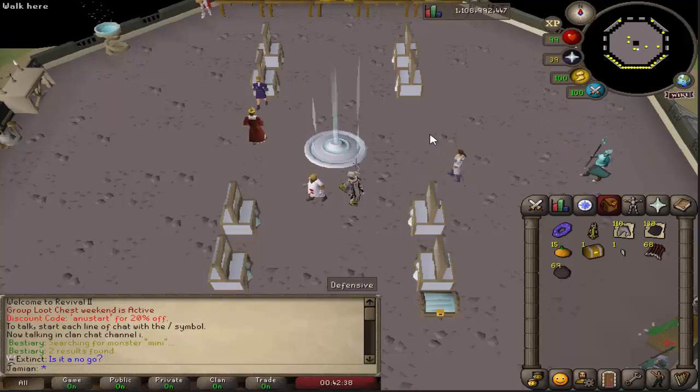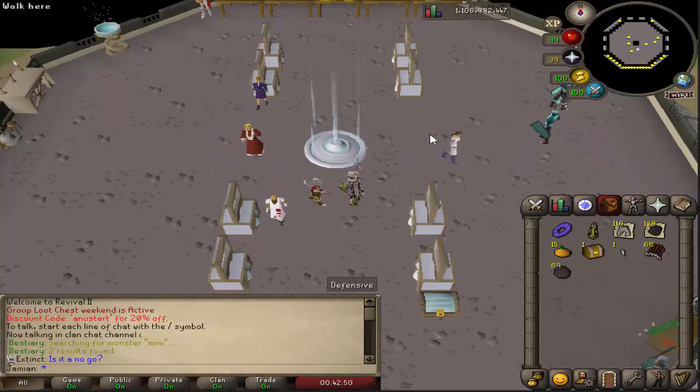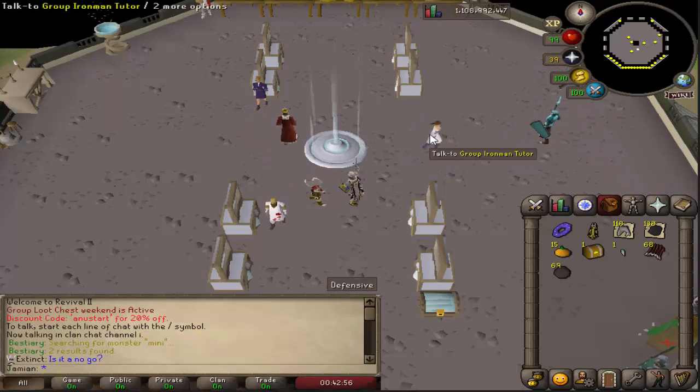It is now 50% off in the Pest Control reward shop. Every time we do one of these events, I'll probably rotate what the last bonus is — sometimes it'll be Corporeal Beast with a better drop rate, sometimes the cow will have a better drop rate, sometimes maybe Kodak has a faster respawn time or something. We'll always change it up a little. This time it's Pest Control — I don't imagine too many people will do it, but if you do, there you go.